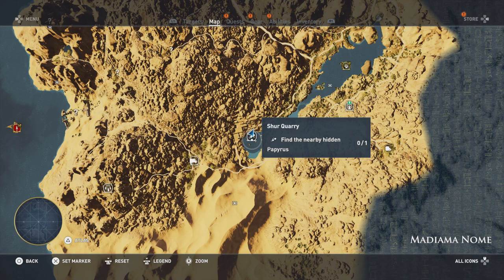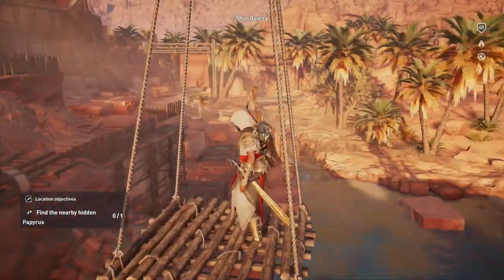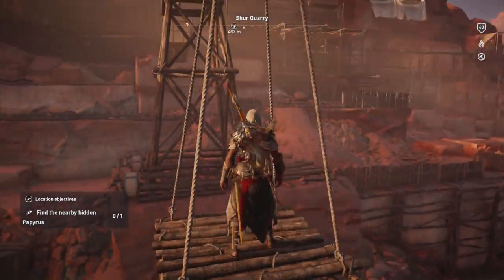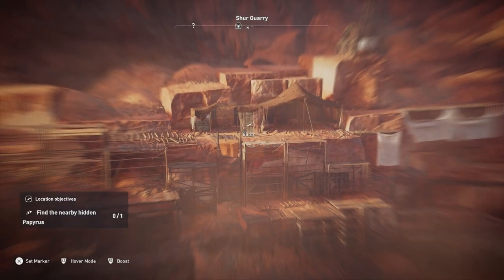G'day gamers, welcome everybody. I'm going to be doing a video here today on Assassin's Creed Origins - we're going to check out the Shure Quarry papyrus piece location, and once we grab that we'll show you the solution and location of it. We're going to stand on this little platform here because it's kind of an easy reference point for you guys.